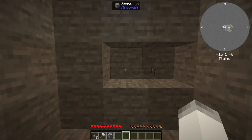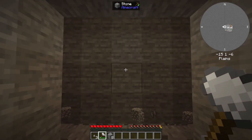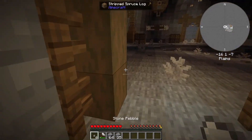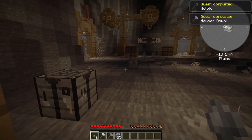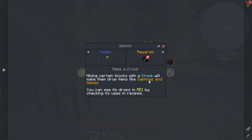Let's put down some cobblestone and start mining a bunch of it, because that is a lot easier. We should be able to make everything we need now. We need to make a crook, and then a hammer, and that will give us some stuff. Mining certain blocks with a crook will make them drop items like saplings and seeds.